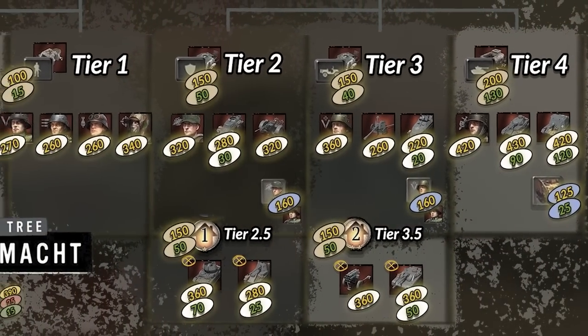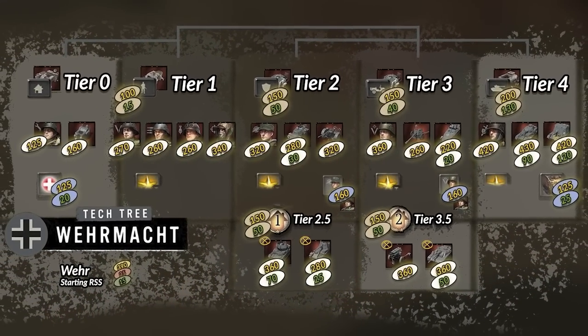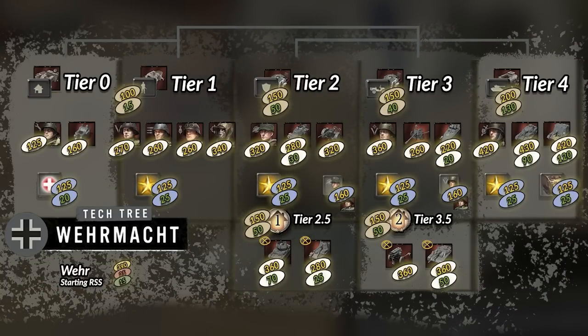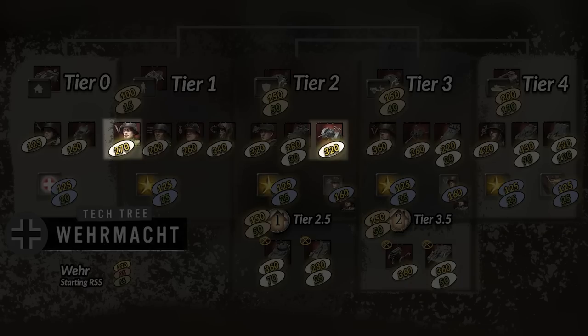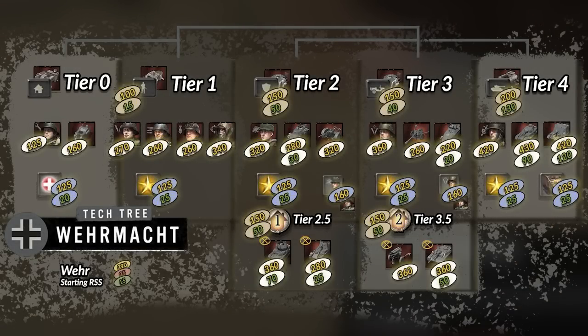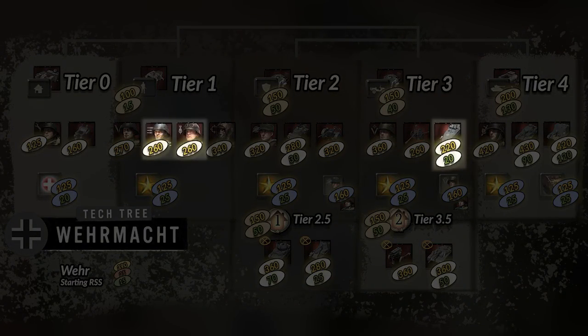In each tier of the faction, there is also the Office Quarters, which when teched upgrades all your units from that tier to Veterancy 1, while also increasing their Veterancy rate. This further emphasizes how Wehrmacht can really specialize in whatever tier you decide to go for. There is also great synergy across the tiers, such as how the E-Flak can be supported by Grenadier compositions with merge, or how the 251 Half-Track can support a tier 1 heavy support weapon composition.